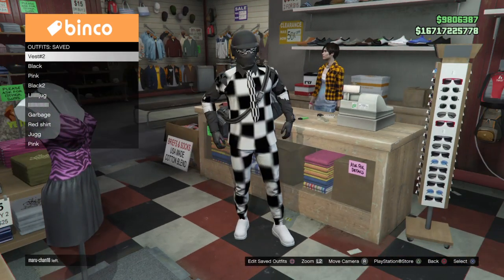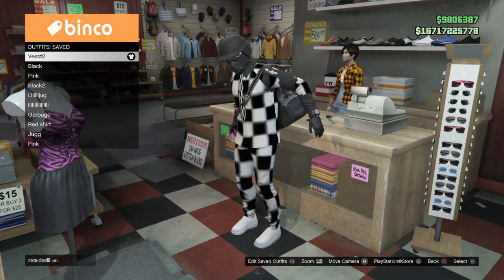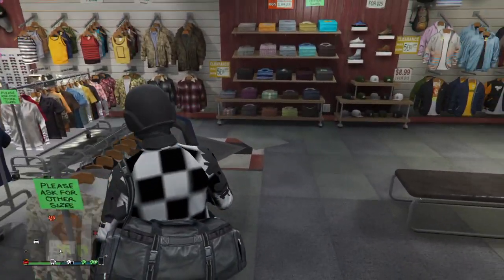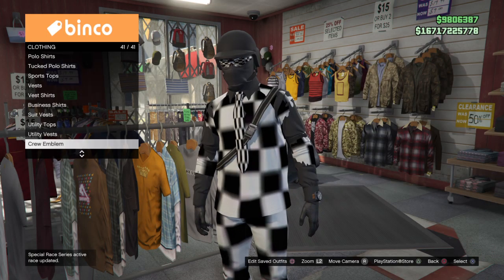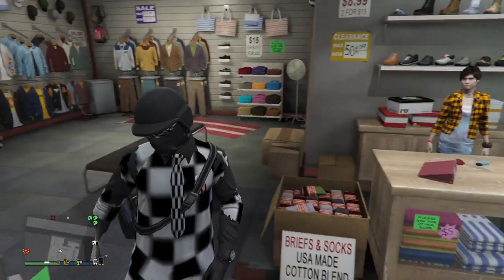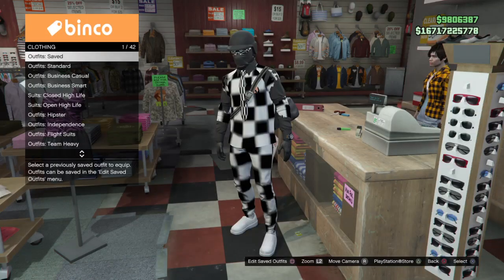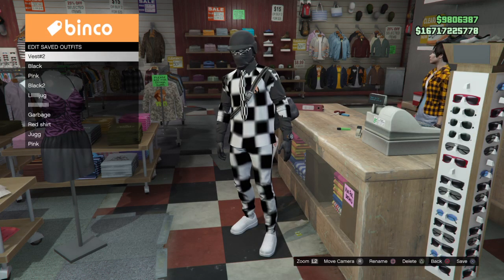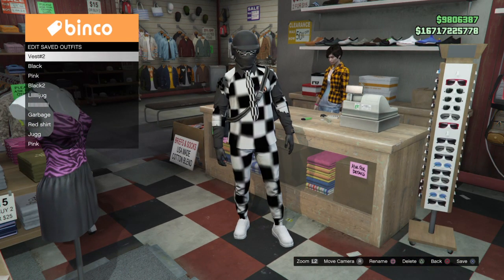This is my first outfit. You could put a crew emblem on this, which is pretty nice. Checkerboard outfit with a black suit vest — or black long shirt or whatever. Got the shoes, got checkered glasses, bulletproof helmet and mask glitch, and a checker suit tie. Which is really nice.